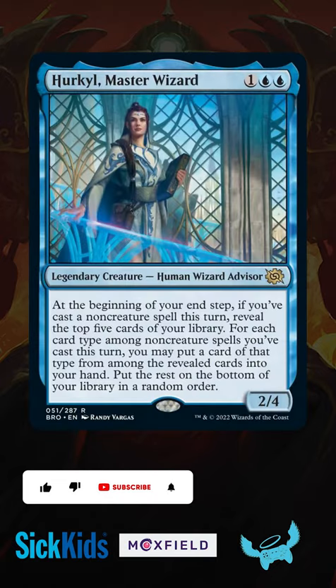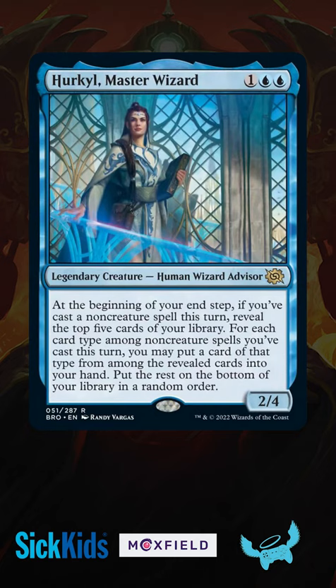Today's November is the new Hercule Master Wizard from Brother's War. This 2/4 is a great Spellslinger Commander, letting you dig 5 deep at the end of your turn and refill your hand for each non-creature spell type you cast in your turn. This makes spells that bounce back to your hand very important, turning them into cantrips.